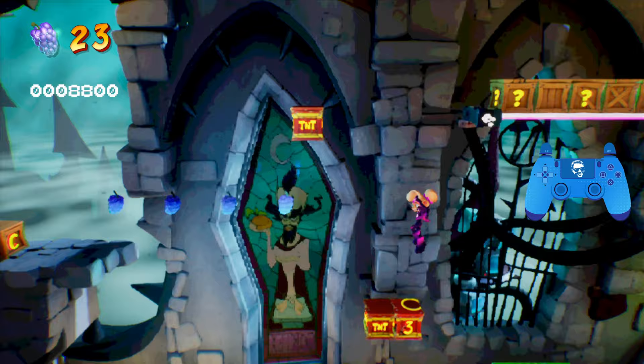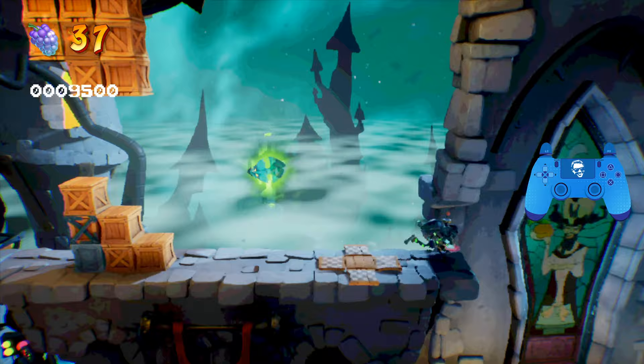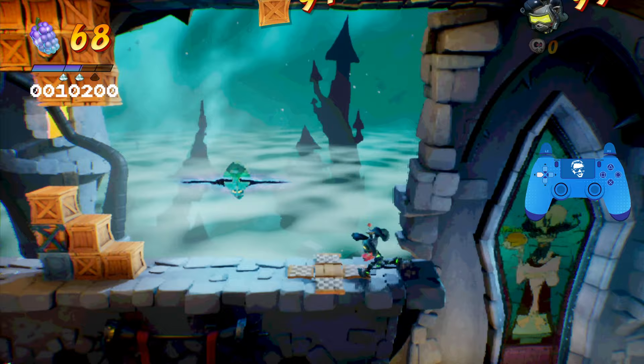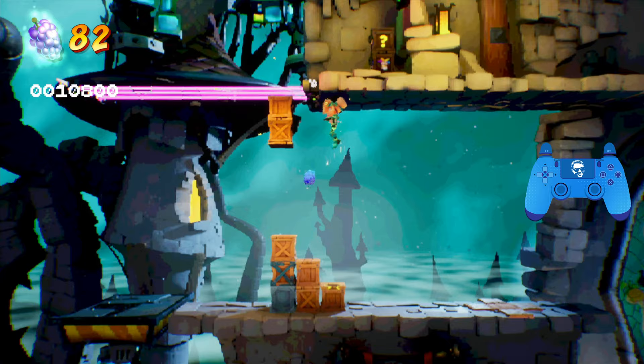Jump up here, trigger one of these. Again, be very careful when you're over here — you want to do a sliding double jump onto this TNT. Do not break the first box; if you do, this will become a lot harder. Now break the first box, come over, do a long double jump over to safety — you should have 94 crates.